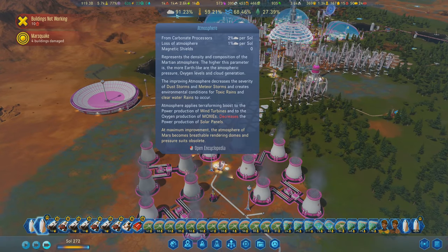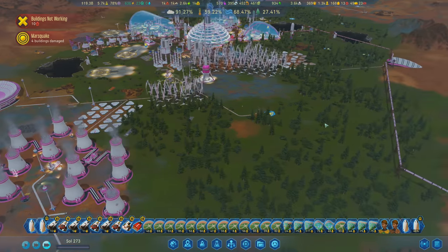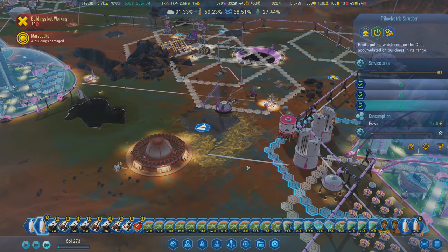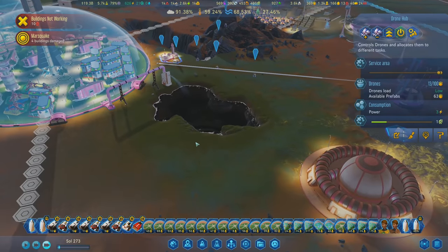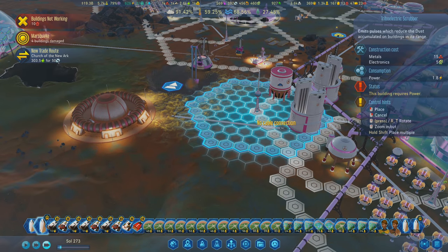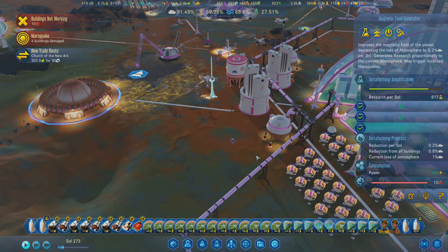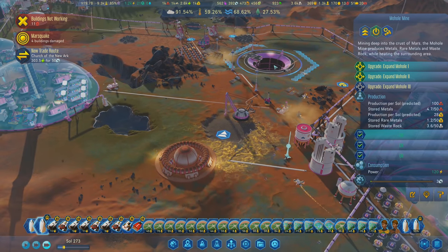91% atmosphere - it does tick down sometimes but goes up at double the speed it drops. We should get more magnetic field generators. We have another one here with 10 metals maintenance - I'd like to get rid of that if possible. Let's get a scrubber right here, and one more out this way to stop maintenance on this one. It also gives another target for the marsquake to affect - I'd rather it not affect the mohole mine.